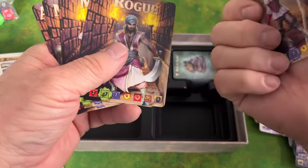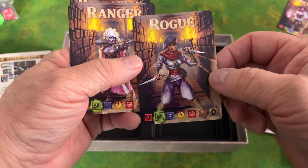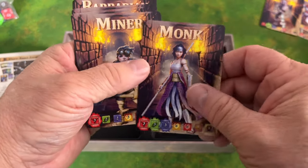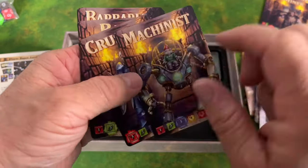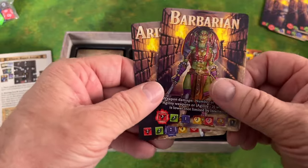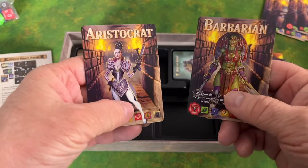Now we have the different hero cards. We have a sorcerer, a female sorceress, male and female rogue — a nice touch — a ranger with stats on the bottom, a monk, a miner, a machinist, a crusader, and a bard. I don't think we have enough meeples for each hero in both sexes. We also have a barbarian and an aristocrat.